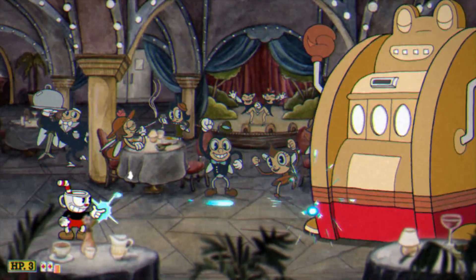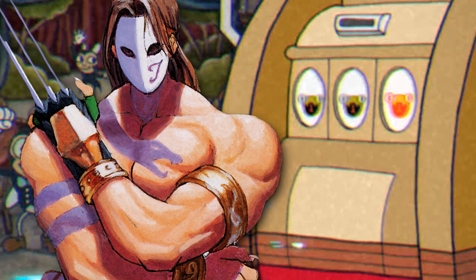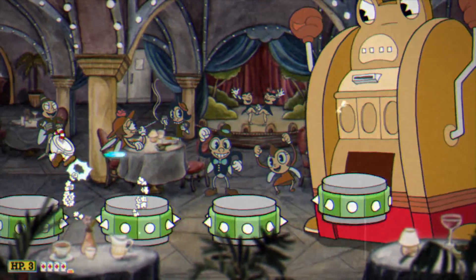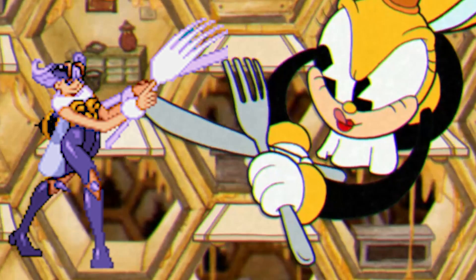And then Vega, or claw, whatever you want to say — the snake tattoo on their body. And it didn't happen, but we were going to have the first set of chips kind of have a little bit of a roll to them as they come out, the green ones, to sort of match how he does his bounce roll on the ground. I think there's like three or four more fighting game references that haven't been found. That's kind of how we did everything in the game that's a reference.